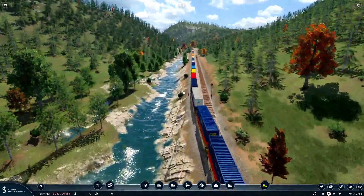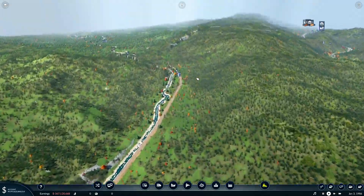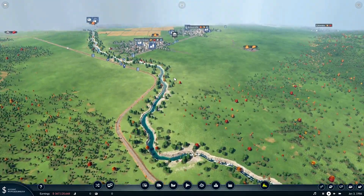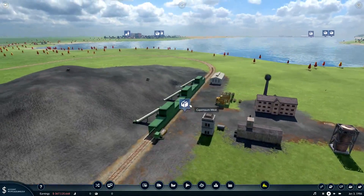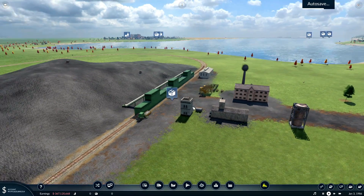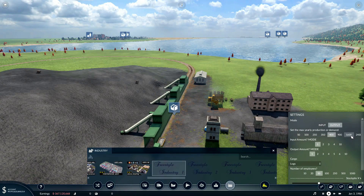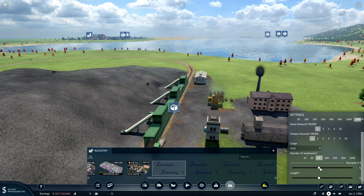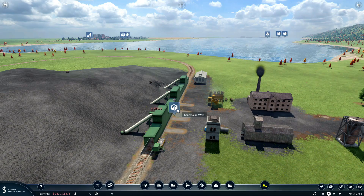At some point this will be double tracked, but for now we're just getting it going — we'll keep it how it is until it gets too busy. Come back down, we got the river, here we are back at the beginning. Oh, I forgot to put a freestyle industries for coal right here — not to fear, we'll wait for the autosave and add it: freestyle industries, output, coal. So you may need to do this in your map — it's very simple. I always forget something.